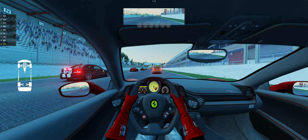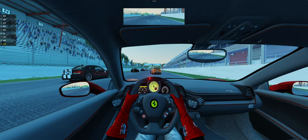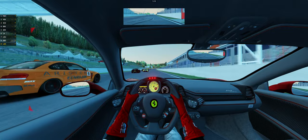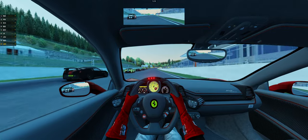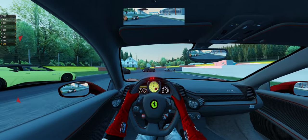Here we are in the Ferrari 458 Italia, a famous vehicle, trying something a little bit different. We're going to be inside the car driving like a normal person. We have a few contenders on this track - mostly a McLaren to fight against, but the rest should be pretty easy pickings for us.